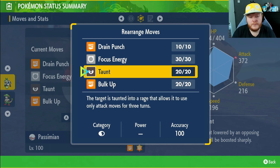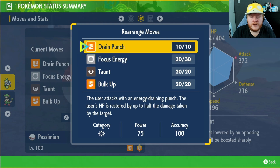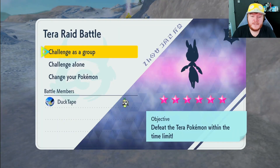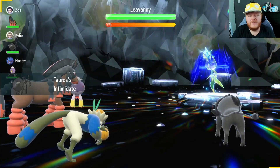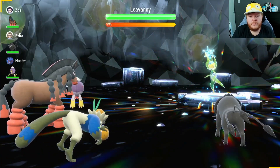Taunt for annoying moves, Focus Energy so we can crit, and Drain Punch to do a load of damage and recover health. It looks like we have a six-star Ice type Leafeon — this should be an interesting one. Let's begin. We have an Intimidate user and someone that will probably burn the Leafeon.